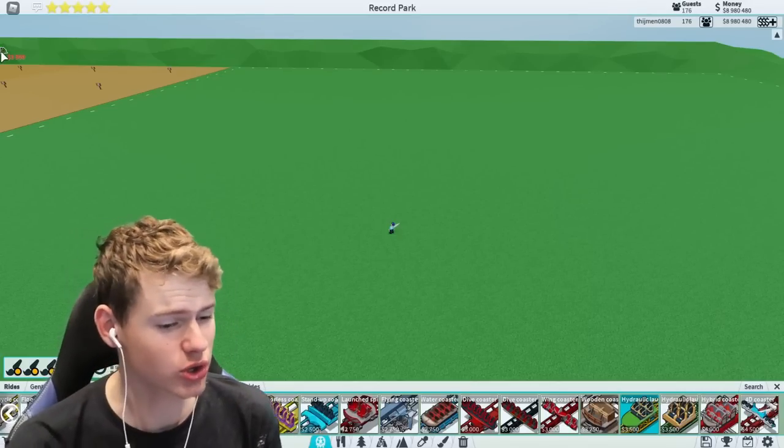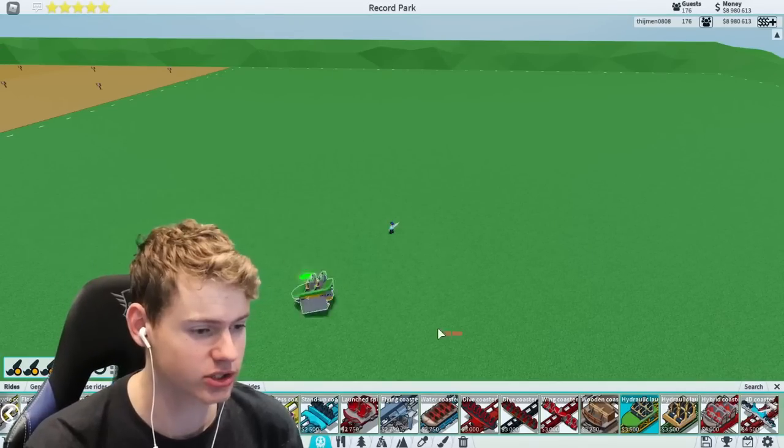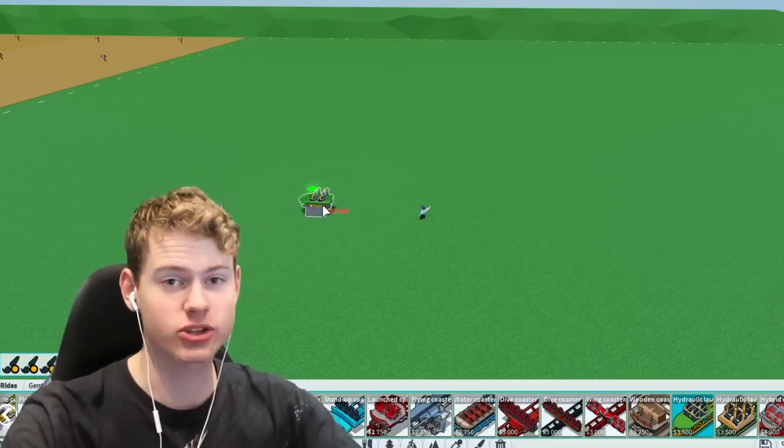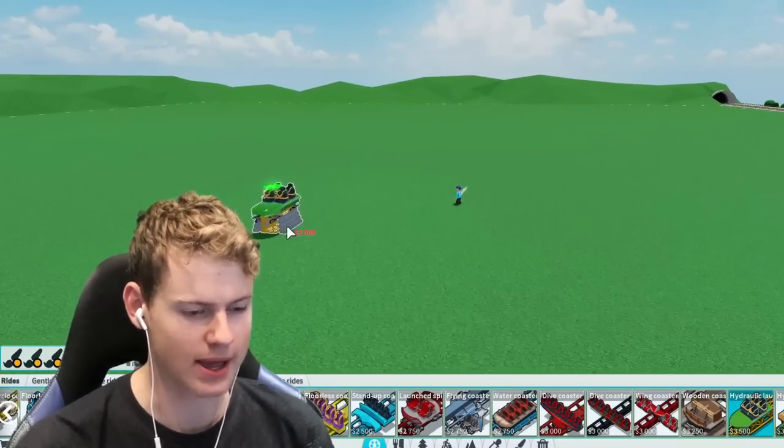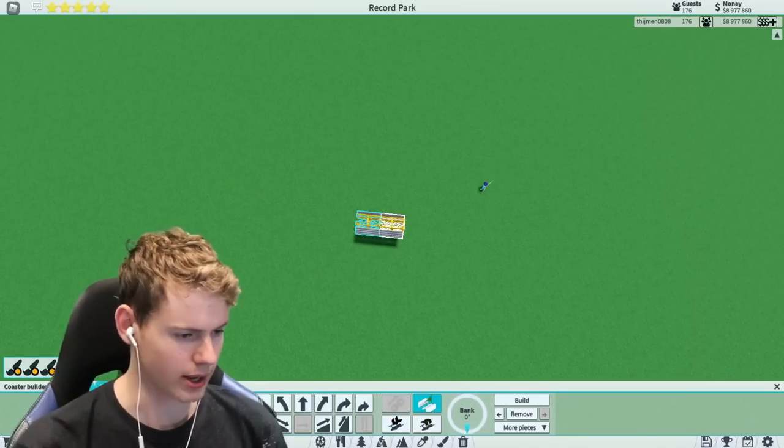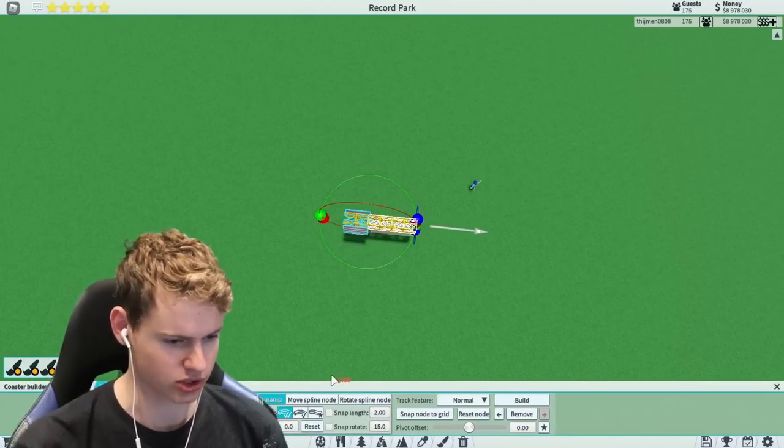All right, so what coaster am I going to choose? I think we're just going for a new roller coaster - the hydraulic. As you can see, I think I have it selected. I cannot see anything; I just have to go from memory. Rotate, go a bit up with Control...